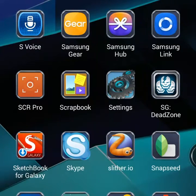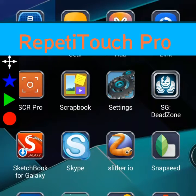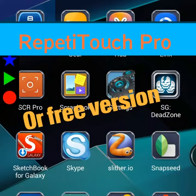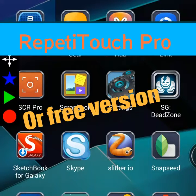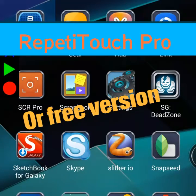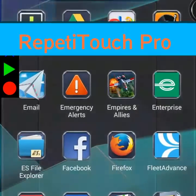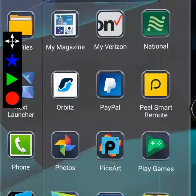Especially on your farm accounts - go to the Play Store and download Repetti Touch Pro. You can get the free version; it works and does the job but doesn't have all the bells and whistles. The pro version was only about three bucks. If you're already buying $99 packs, you can spend three bucks to save hours of time and button pressing.